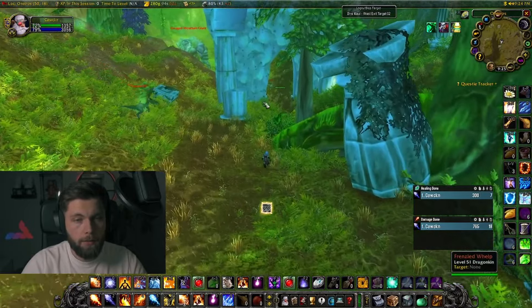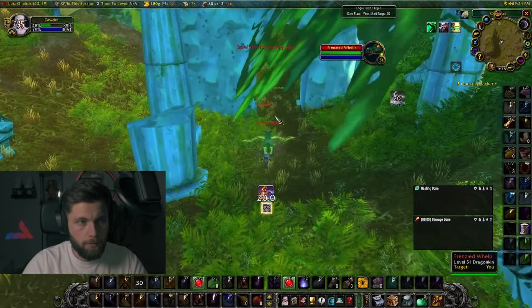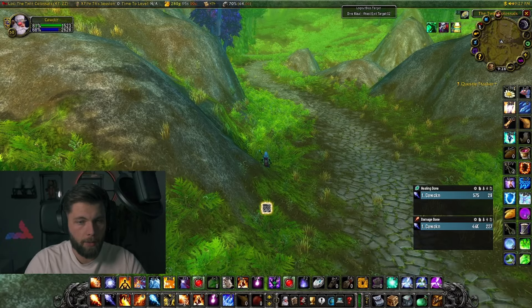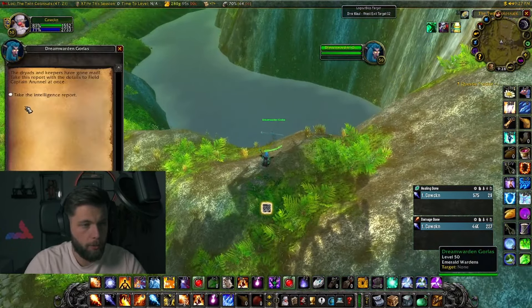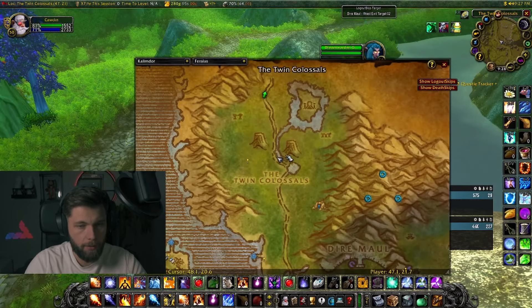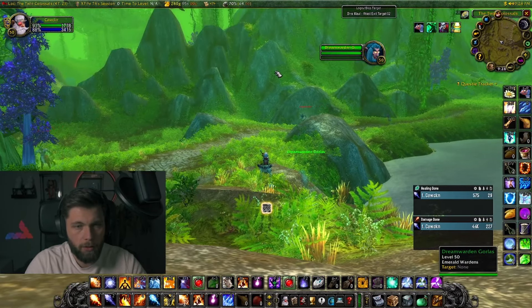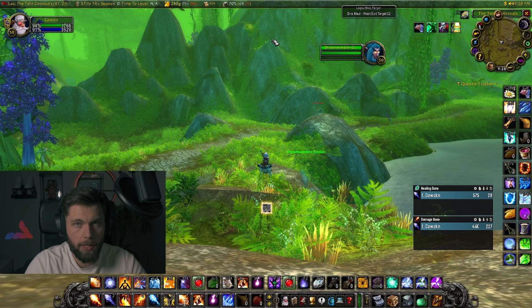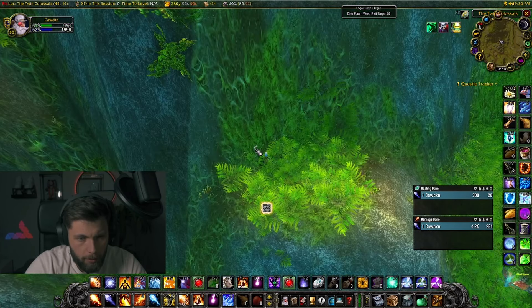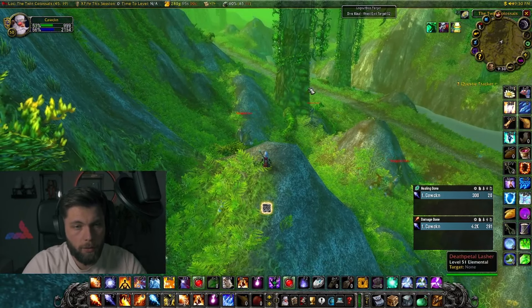Keep going until you get to this archway, where you'll find the first intelligence report. Then move around the lake and back down this road to find the second intelligence report right here. When you're standing on that report and look straight over the road up the hill, there will be a little book you can pick up — you can barely see it.